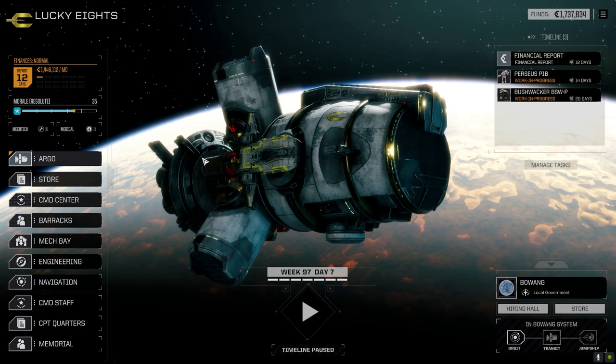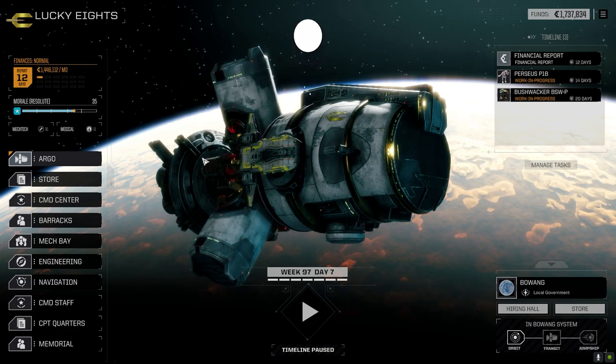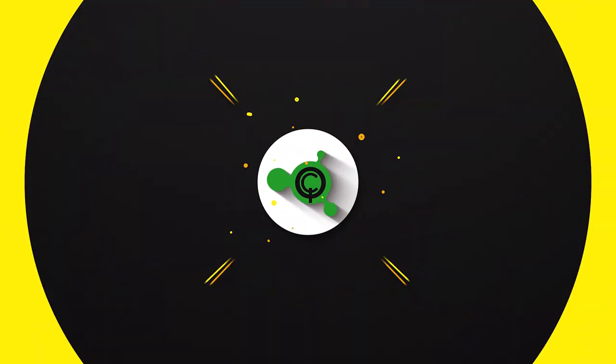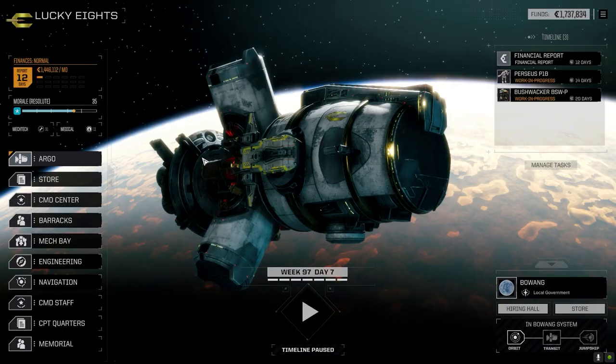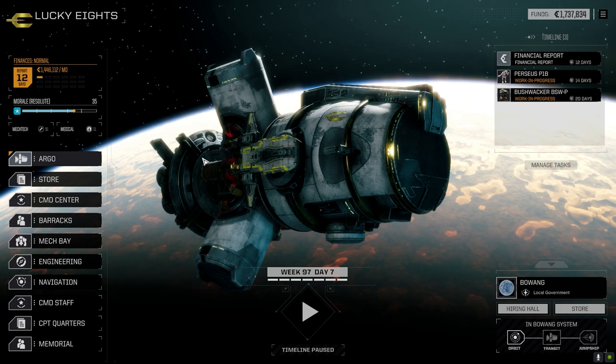Hey everybody, welcome back to the channel and another episode of It's Jenkins. This episode is brought to you by QuickSell's Double AC5 - learn to survive with Double AC5.